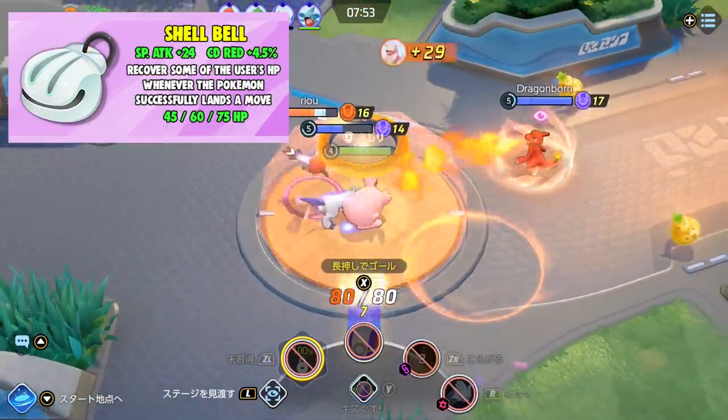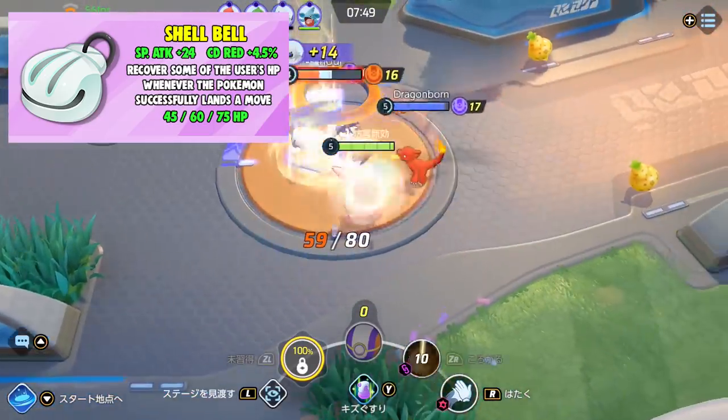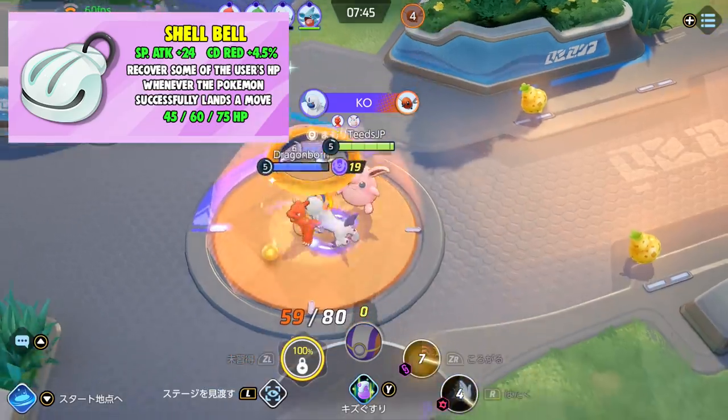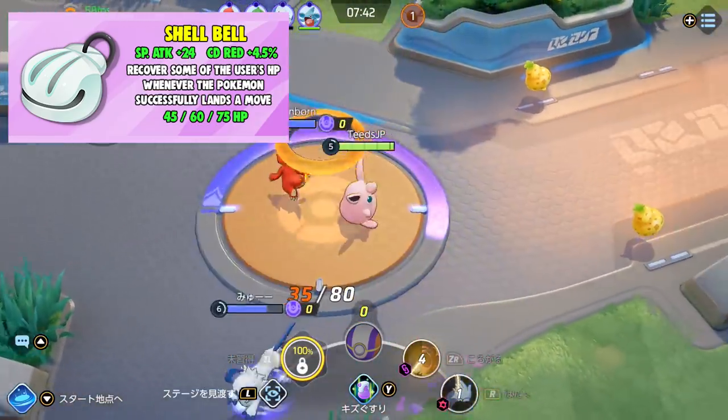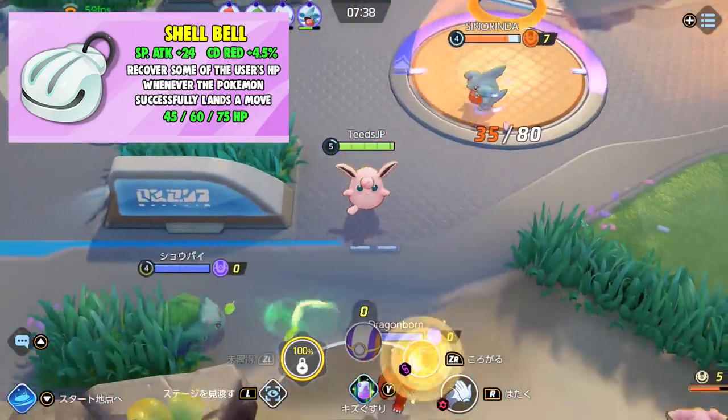Next is Shell Bell. It grants 24 special attack and 4.5% cooldown reduction, and recovers some of the user's health whenever the Pokemon successfully lands a move. This is an awesome item for Pokemon who have high special attack and will benefit from cooldown reduction — best for Pokemon who are more ability focused.